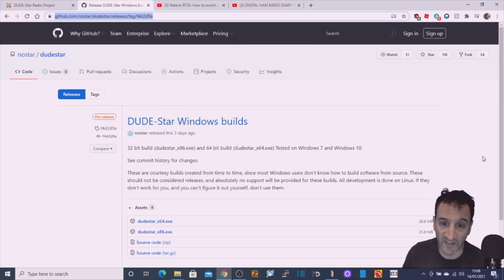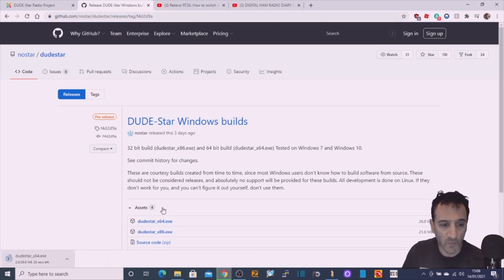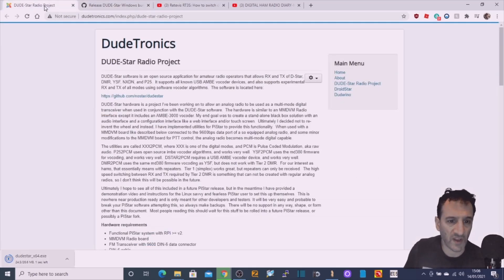So I've been sent this link. First thing we're going to do is try this — I am doing this just from scratch. We're going to hit DudeStar XC here. There are quite a few applications like this coming out now — Droid Star, which I'll have to check, probably by the same developer. Have a look at the DudeStar project: it's the DudeTronics Radio Project.